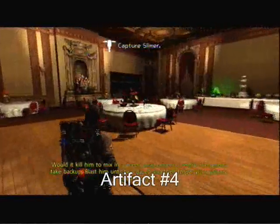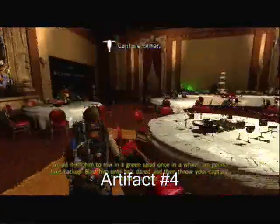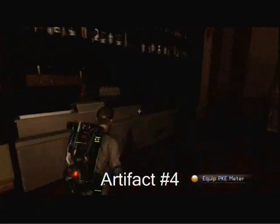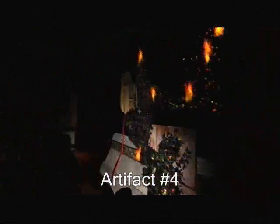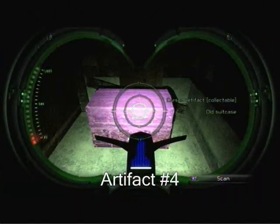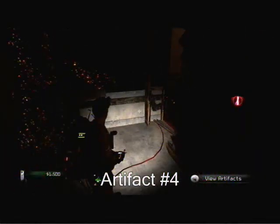Artifact number 4 is when you're in the bar mitzvah party place. This one is a hidden curse artifact. Leave Slammer alone, let him do his own thing, let him chow down on that cake for a while, and pretty much shoot this wood column in the bar and make it big enough so your guy can actually get through. And when you get through, you pretty much scan that chest, and there's the 4th curse artifact.